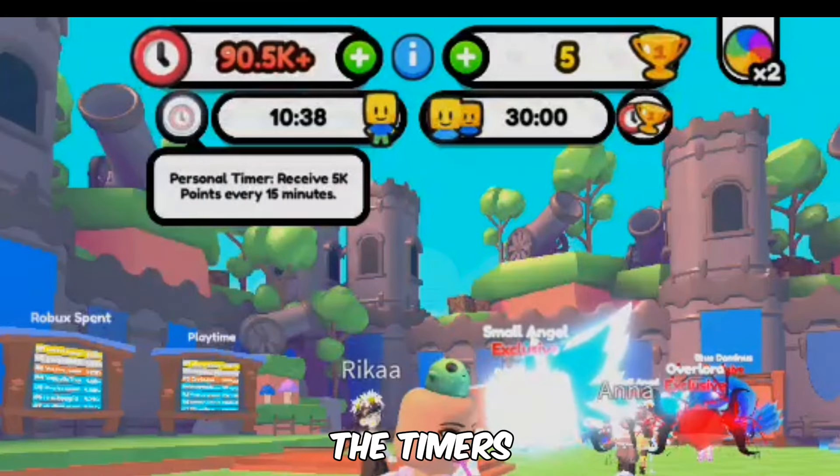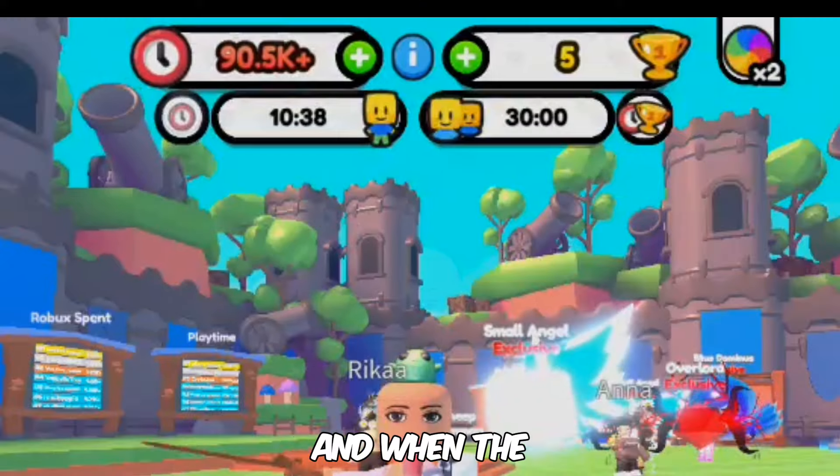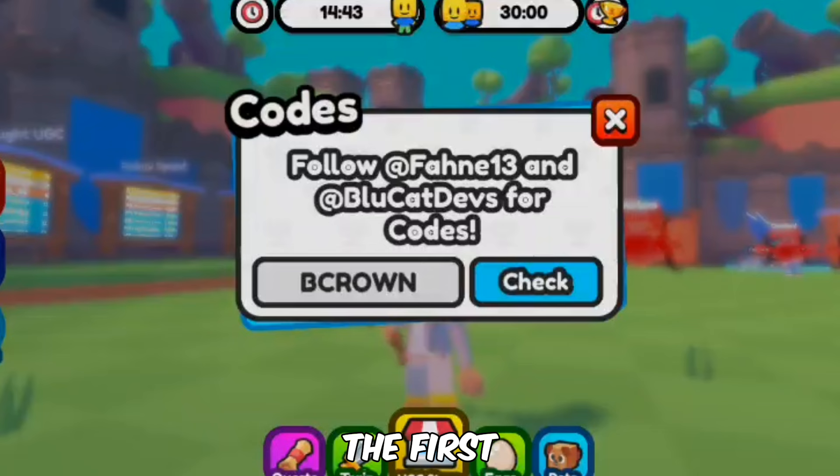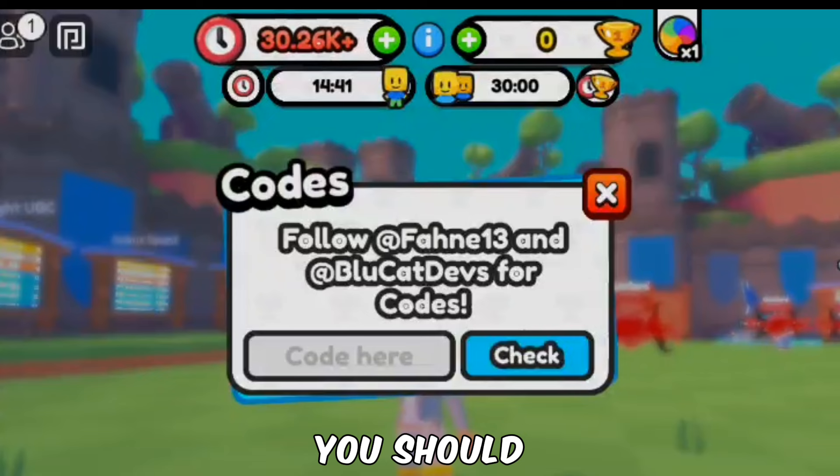Inside of the game, you will see the timers, and you have to wait in game — stay AFK. And when the timer gets over, you will get points. Click on codes and you can put these in. The first code that you want to put in is B-Crown. When you put that in, you should get points.